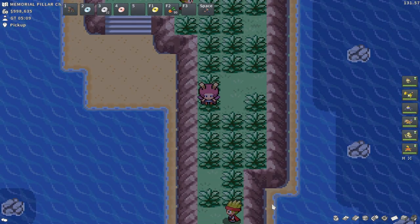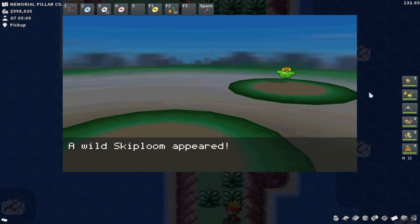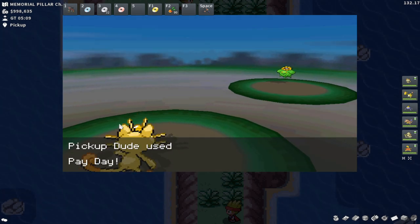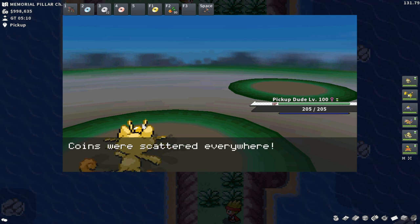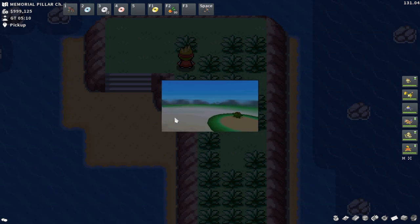This is actually one of my personal favorite Payday spots, and I've spent a ton of time here. The reason being, this is the spot where you can get Skiploom and Hoppip. I actually do have a Hoppip shiny of my own — it took me around eight years to get it, and I was hunting for it for an extremely long time. Maybe one day I could do a video on that.